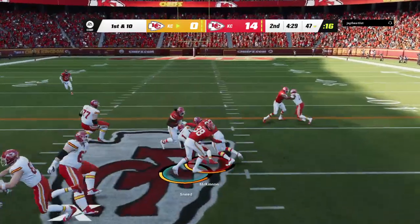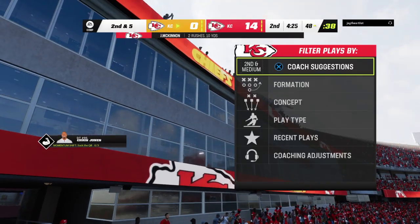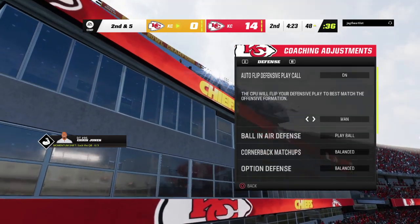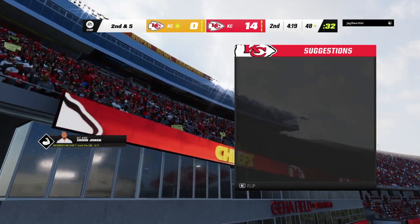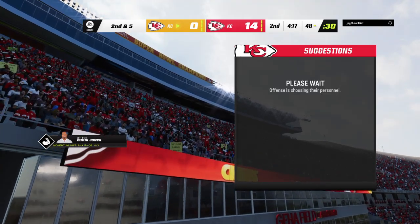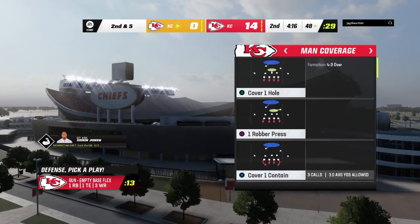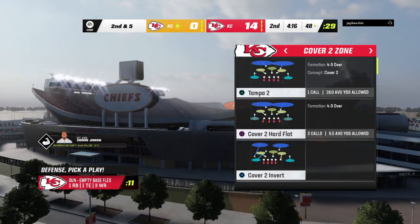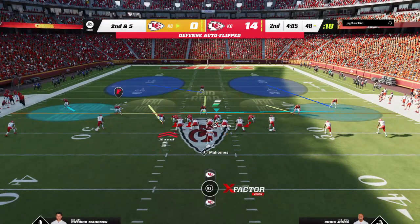On first down, run with McKinnon — he'll take it across the 50 and into Chiefs' territory, five yards on the carry. Good pickup on first down. Five yards on that run. Let's get back to the huddle and make sure, if you're a back, you spend time with your offensive line and give them credit. Hard to move those 300-plus pounders at the line of scrimmage, and they did it for a significant chunk of yardage.